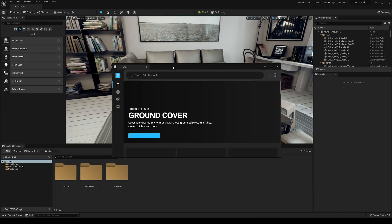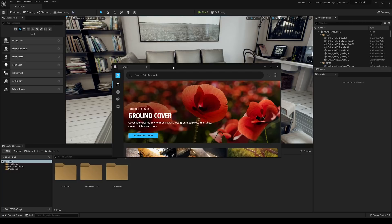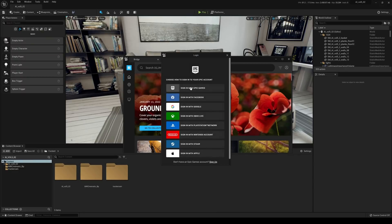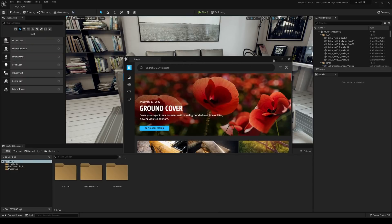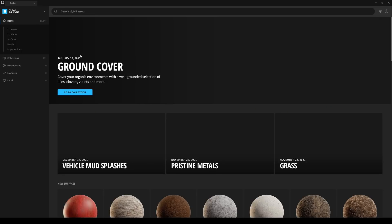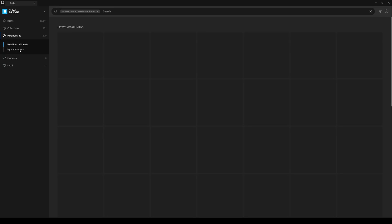Next, click on the Content Browser and Quixel Bridge will open up. In Unreal Engine 5, Quixel Bridge is built into the engine itself, so you don't have to open it in another software. Go ahead and log in — click Sign In and put your credentials in. If you don't log in you're not going to see the MetaHumans you created, you'll only see the 50 free preset ones.